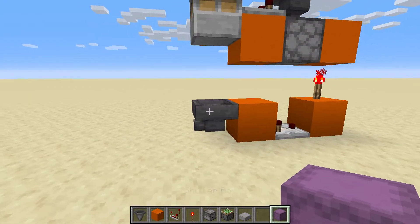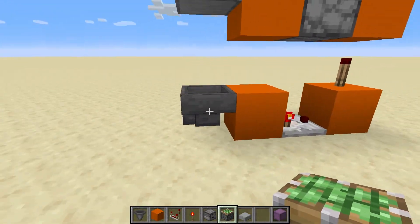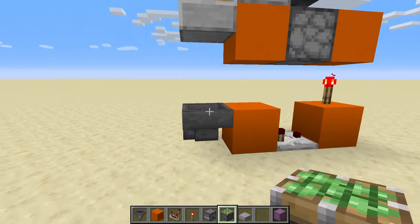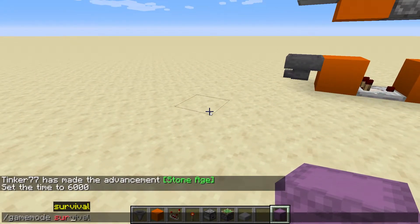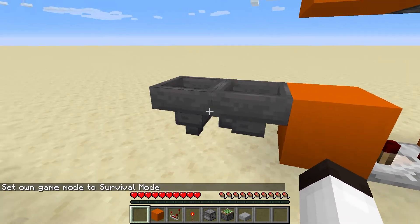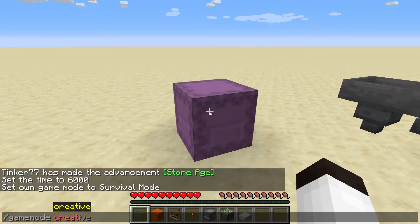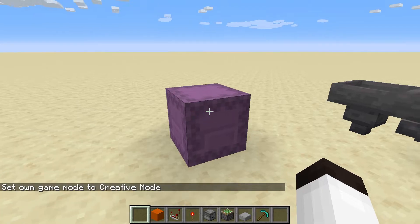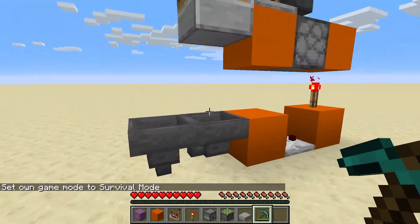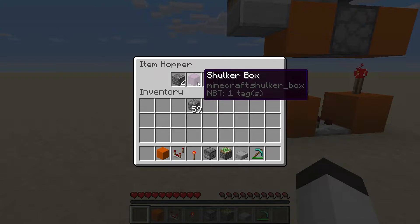If you imagine a Shulker box there with items going through — as soon as the hopper gets empty, meaning it's done, the system fires to break the Shulker box. Let's demonstrate: I'll go into survival, place a Shulker box with four items, and add another hopper so items feed through. You can see the four items and the Shulker box, which is now empty. This system works great for a single Shulker box.